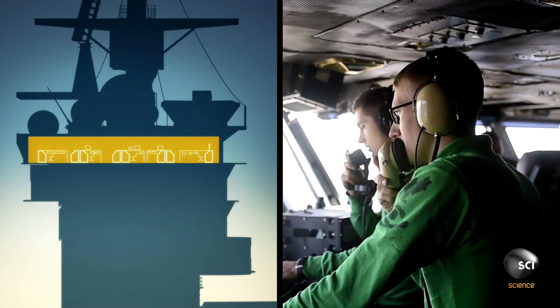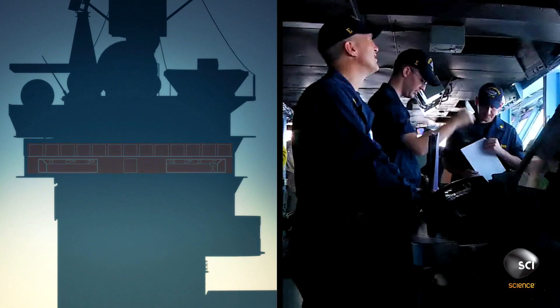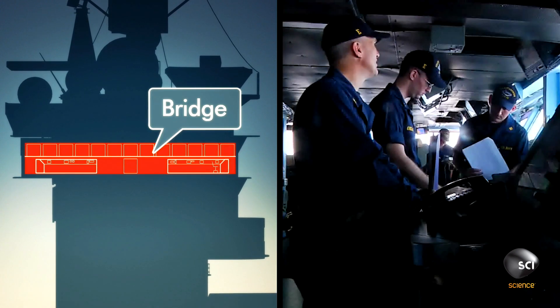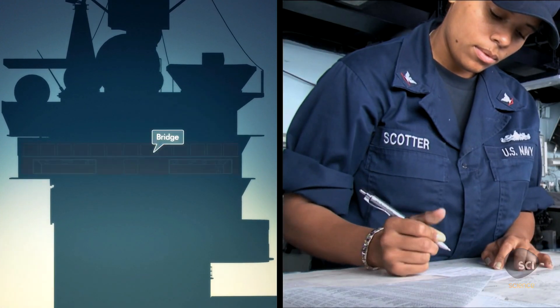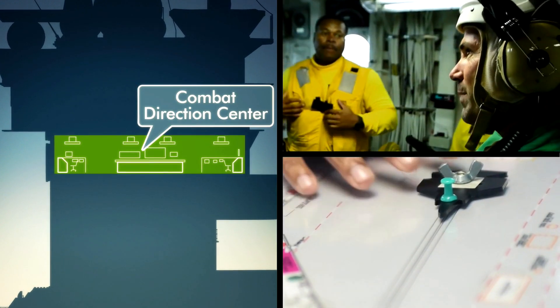The next level down is primary flight control, where the air boss and his number two control all air traffic on the carrier. Below that is the bridge, where the ship's steering and communication systems are headquartered. Below the bridge is the combat direction center, where all enemy threats are processed.